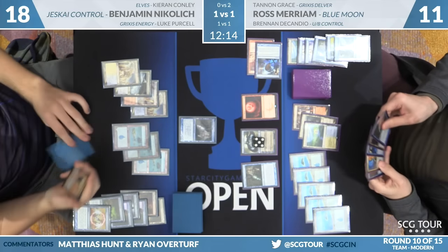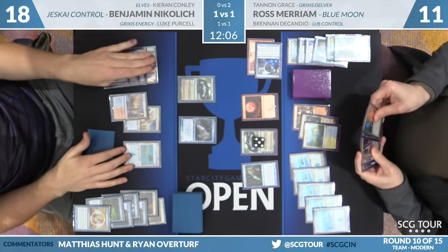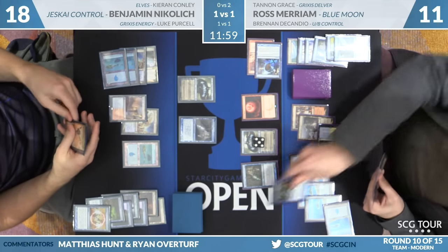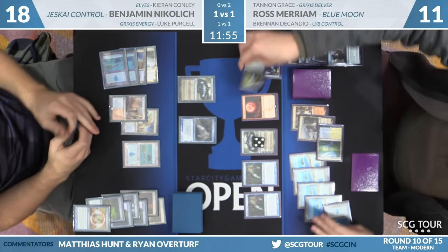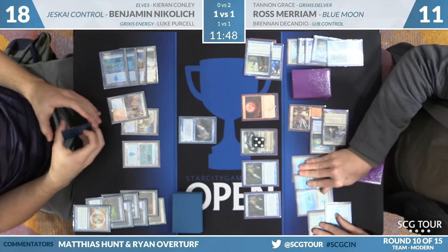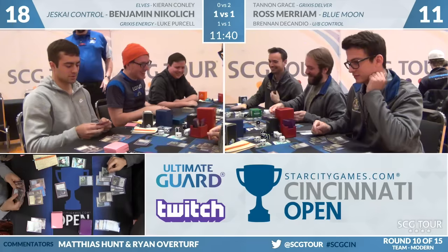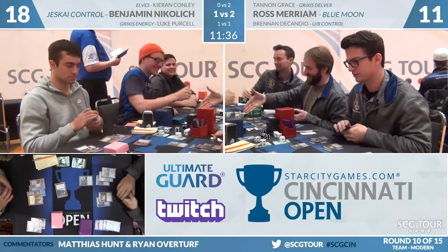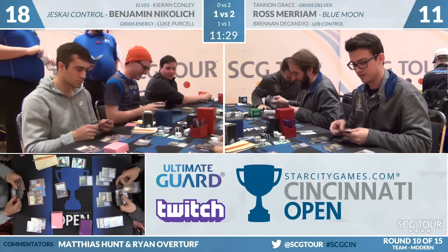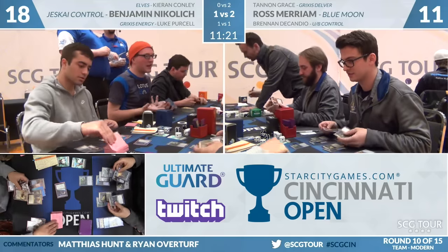Nikolic's Snapcaster ends up resolving but Ross has no other action — the Snapcaster Mage that Ross just cast just checks Nikolic's Snapcaster Mage. Miriam just unreasonably far ahead in this game. Ross will opt, trying to walk this one in for the teammate. We already saw Tannen Grace a 2-0 winner on the Legacy table. Tannen actually personally in matches this weekend is 10-0 — dude's on a mission. Operation Get Tannen a Trophy lives on. Ben Nikolic extends the hand — Ross Miriam 2-1, your winner in Modern. The team of Tannengrace, Ross Miriam, and Brennan DiCandio pick up the round, improve to 9-1 holding in that first place tie. I think this is my favorite configuration — a blue-red deck, a blue-black deck, and a Grixis deck. They're all Grixis.